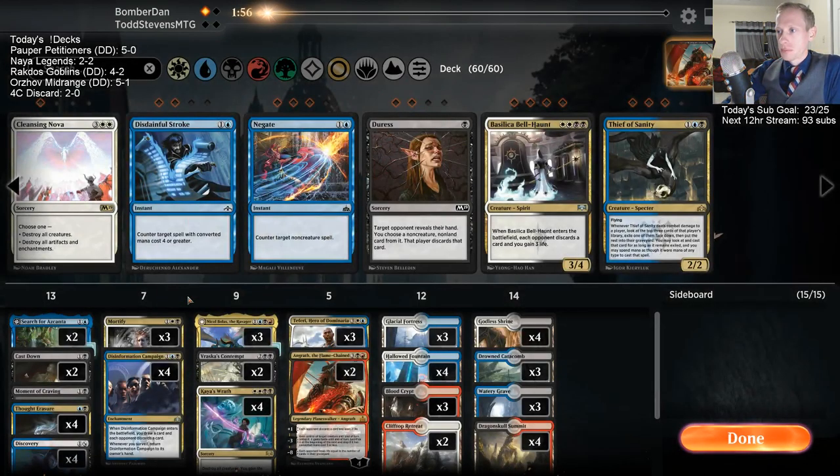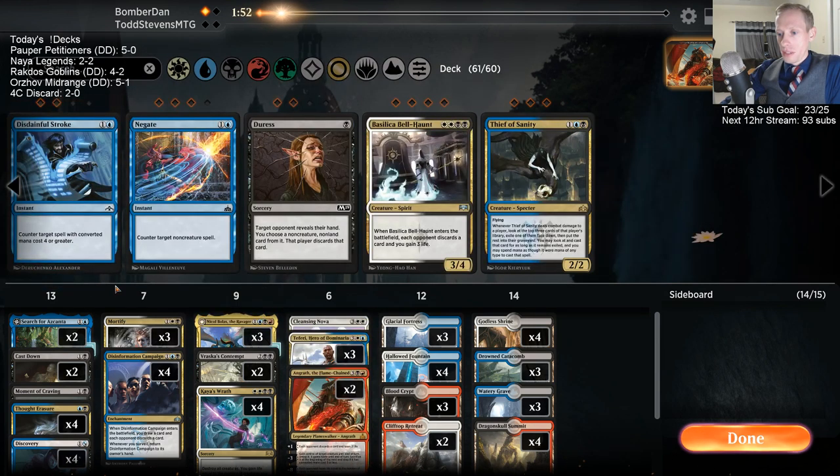Alright, let's get this other Cleansing Nova in here — get a fifth Wrath. Do I want Bell Haunts? Growth Chamber Guardian is just a wonderful card against us — it really is. We saw that game: they didn't play a single card that cost more than four before we were dead. But that's not always going to be the case.